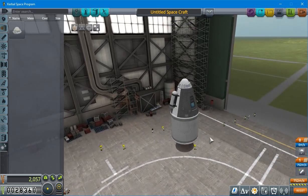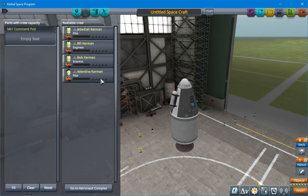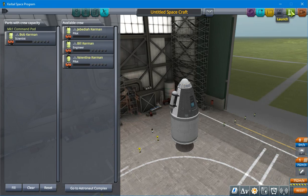Now, this is mostly about science. So, let's get rid of our pilot and get a scientist on board. We'll get more points if we have a scientist. I think that's all we need. So, let's launch.